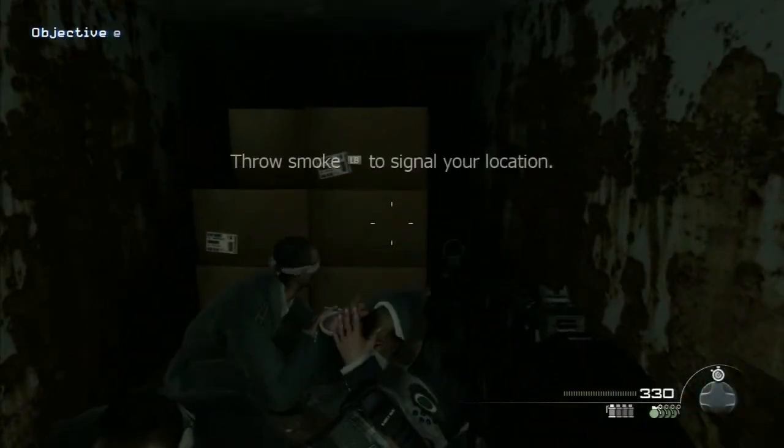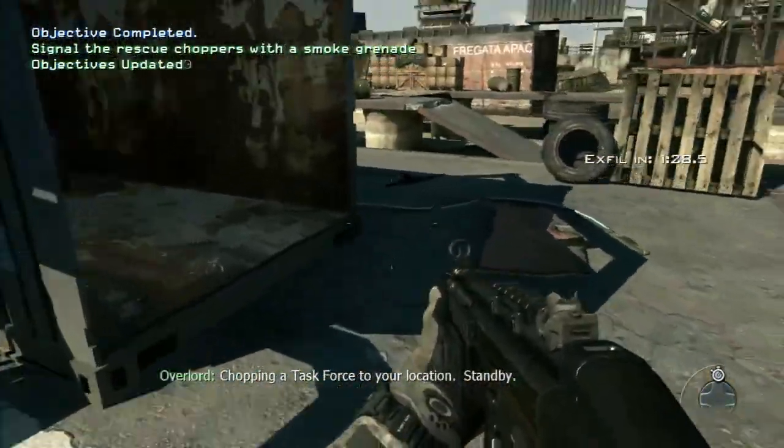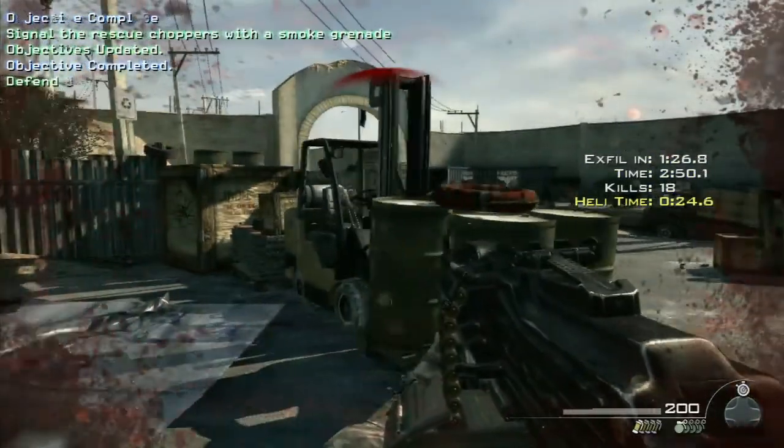Move slowly and clear the area before rescuing the hostages. One player should guard the giant gate to the right while the other stays with the hostages and focuses on helicopters. Then just survive until the exfil gets him home.